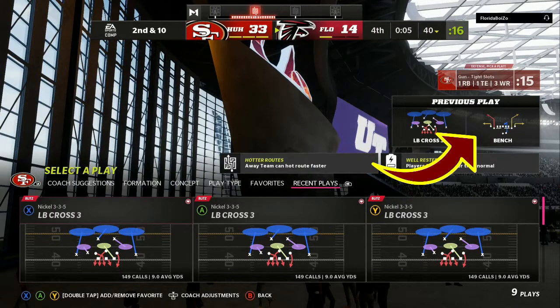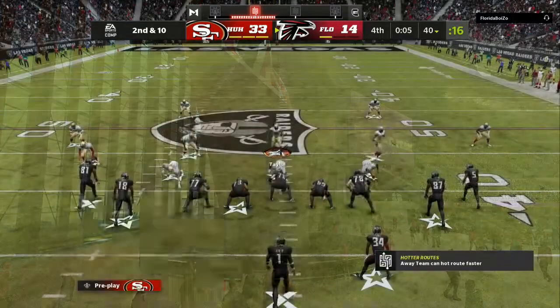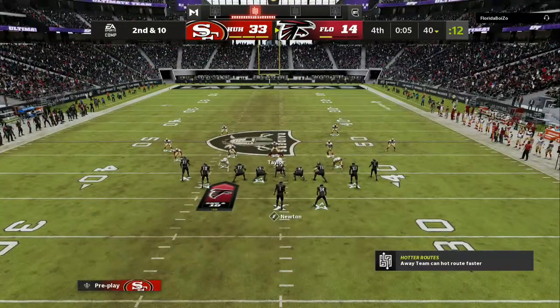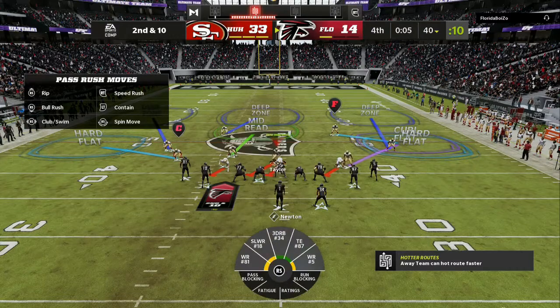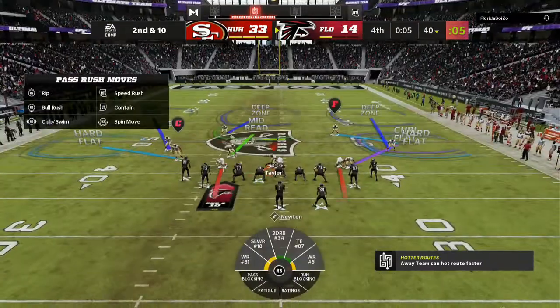If you enjoy the breakdown, drop a like on the video and hit that subscribe button for more Madden 22 tips and tricks. So my opponent is showing me he wants to do corner routes. You either got crossing routes, flat-hitch combo, or corner routes. I'm going to make sure I've got that 25-yard flat — you can see I've got a 5-yard purple underneath it on the right side.